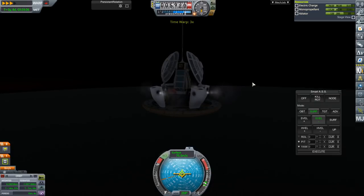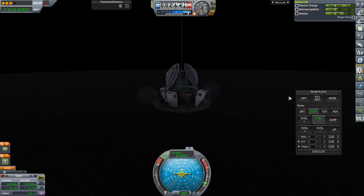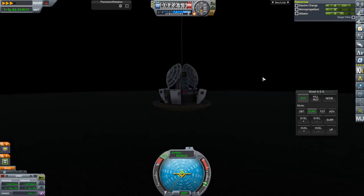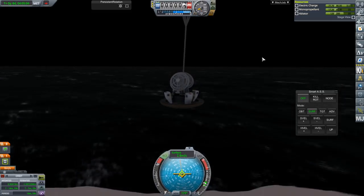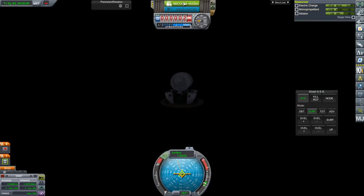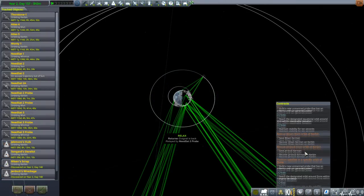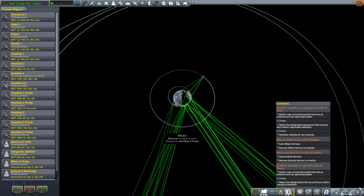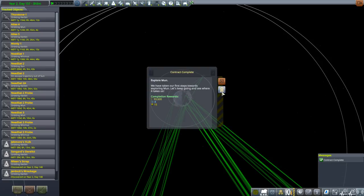Periapsis seems fine at about 24.8 kilometers. Still no communications. I'll turn off the RCS to save from the constant puffing. Recover before it sinks - we'll just recover from the tracking station. Contract - it seems to be gone. Contract complete. Explore the moon - yeah, I guess it's complete.